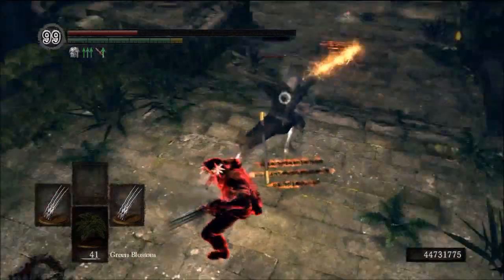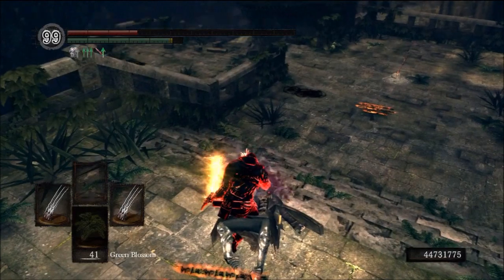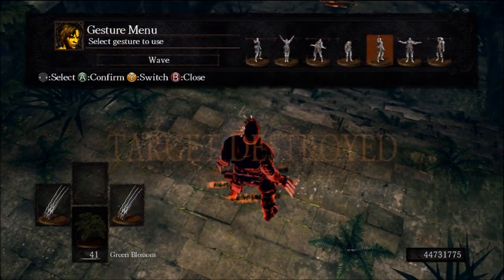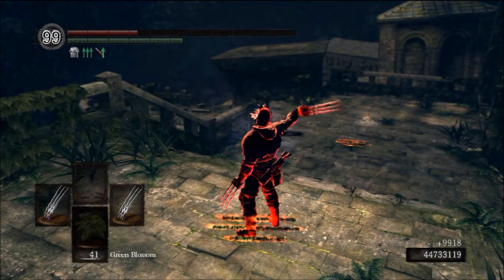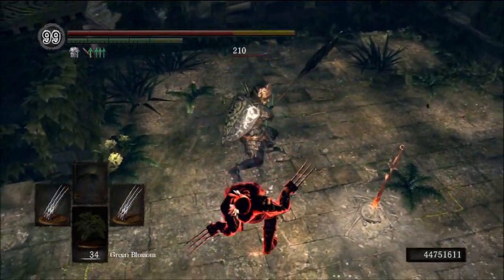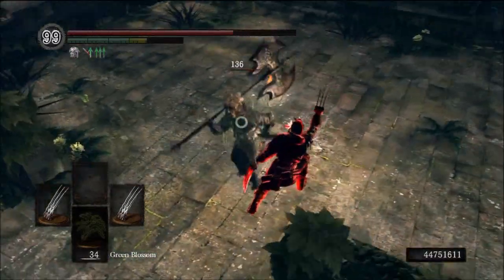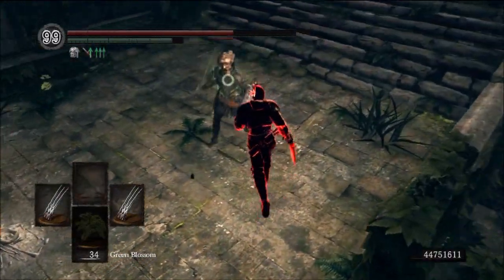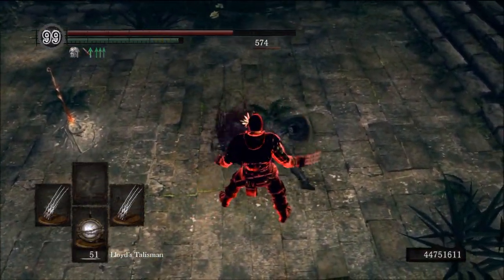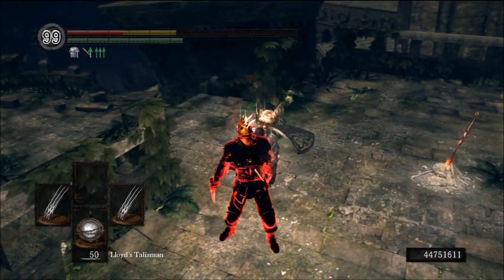It actually led me to think: using the Hornet Ring with the claws is actually the most dangerous way to use them, and it makes them one of the more dangerous weapons you can use with the Hornet Ring. The reason I'll say that is not because they're going to one-shot you, but because they're going to build up 99 bleed with one parry if you're wearing the Hornet Ring. That's ridiculous — that is a massive amount of bleed, well over half of the bleed meter.